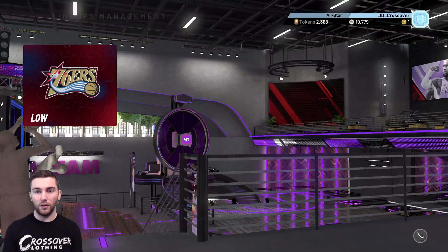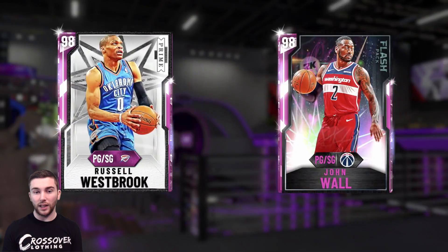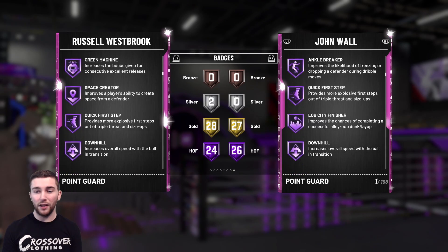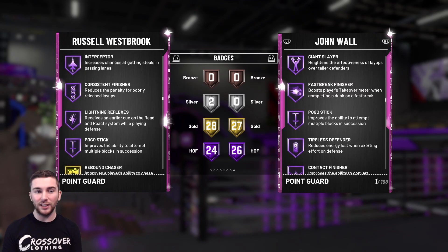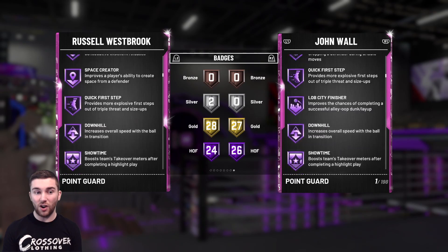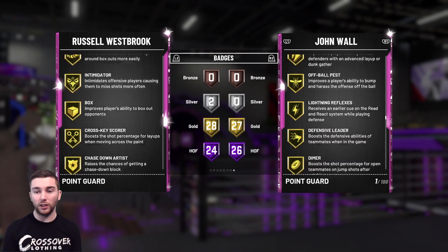Let's go ahead and compare them. Westbrook comes in at 98 rated, John Wall 98 rated as well. John Wall is 6'4" against Westbrook's 6'3". John Wall has 26 Hall of Fame badges and 27 gold; Westbrook has 24 Hall of Fame and 28 gold. John Wall has Hall of Fame Floor General, Catch and Shoot, Ankle Breaker, Quick First Step, Pick Dodger, and Clamps — which is very nice. The thing is, he doesn't really have many shooting badges. Westbrook has Contact Finisher, Giant Slayer, Dimer, and Range Extender. Badges-wise, I think we have to give this one to Russell Westbrook.